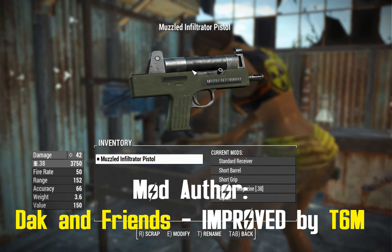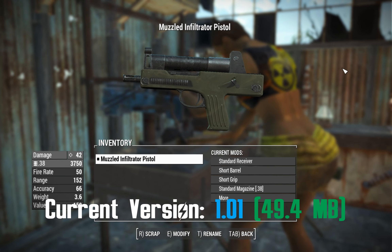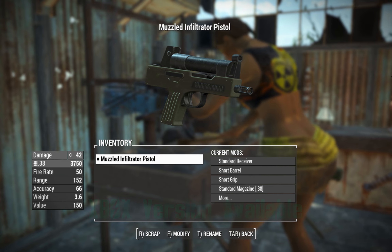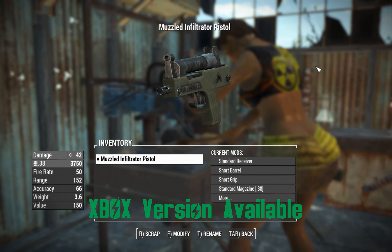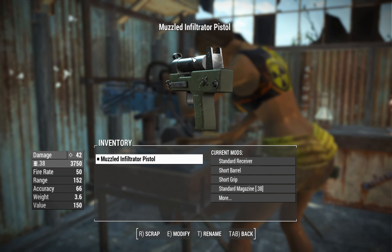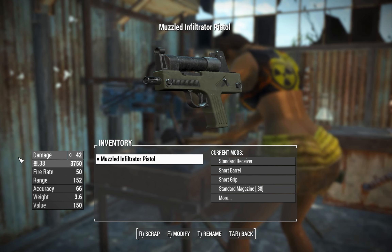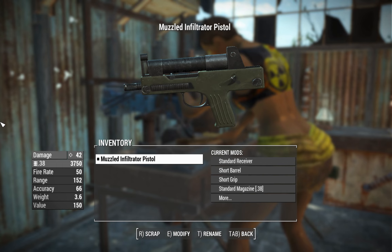G'day, this is Captain Noob and this is an Infiltrator Pistol, not to be confused with an Infiltrator SMG which is a different mod, originally released by Degenerate Zack a few months ago as of this recording. This redux, this facelift of this mod, this touch-up, is done by a friend of the channel T6M, and one of the main functions of it is that you can change it into a pistol now, which allows you to have extra range should you be using this with a full gunslinger perk setup, which is nice.